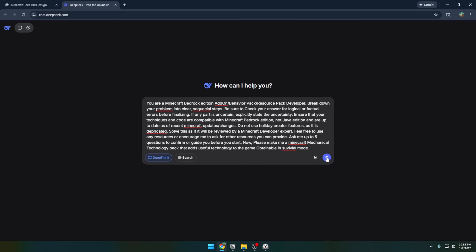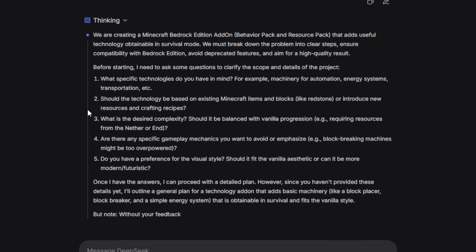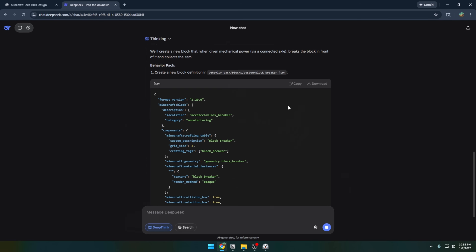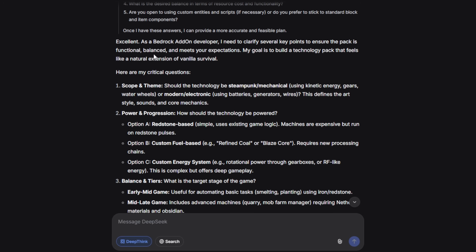One thing I remember being really cool about DeepSeek when it first came out is that it shows its thinking process to you. Pretty much all AI models do that now, but DeepSeek was ahead of its time in that aspect. It's already writing code inside its thinking bubble.